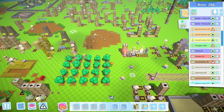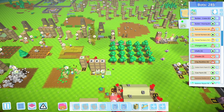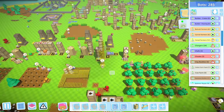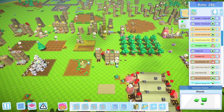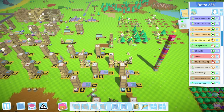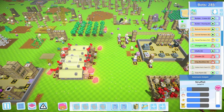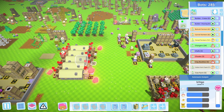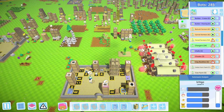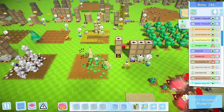Hello everyone and welcome back to another episode of Auto Knots. We need to figure out a few issues — mainly weed production and fixing pegs. Weed production is the more critical thing right now because that's going to feed into food and trickle down the line. Fixing pegs — the only thing holding us up there is window frames to get more colonists, but we have 10 right now making wealth times a thousand, so we're kind of good. Weeds we definitely need more of.